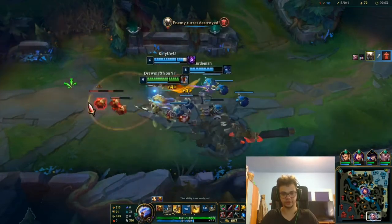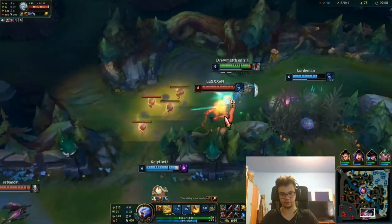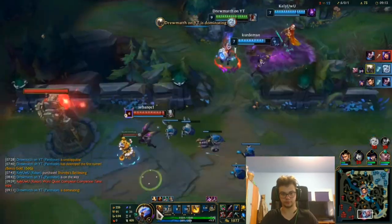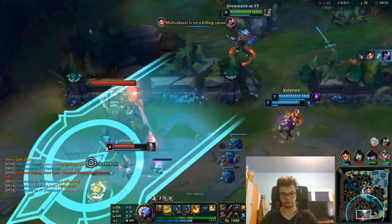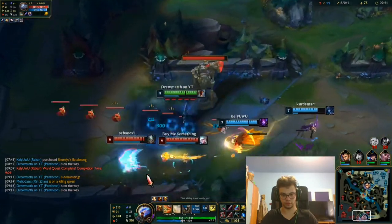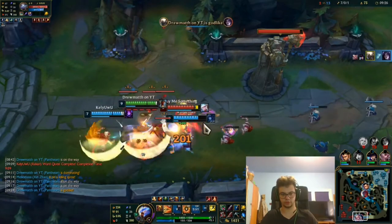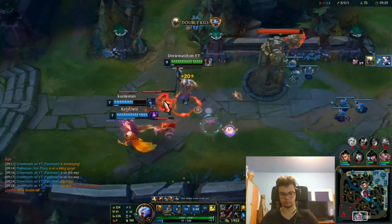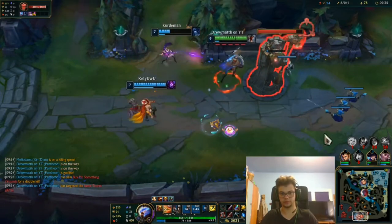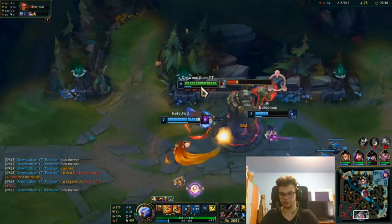Speedrunning — it's much harder with Taliyah because she isn't a champion that can 1v9 so easily. Broke this, broke this, and let's get that in speedrun — 9 minutes, 3 towers.